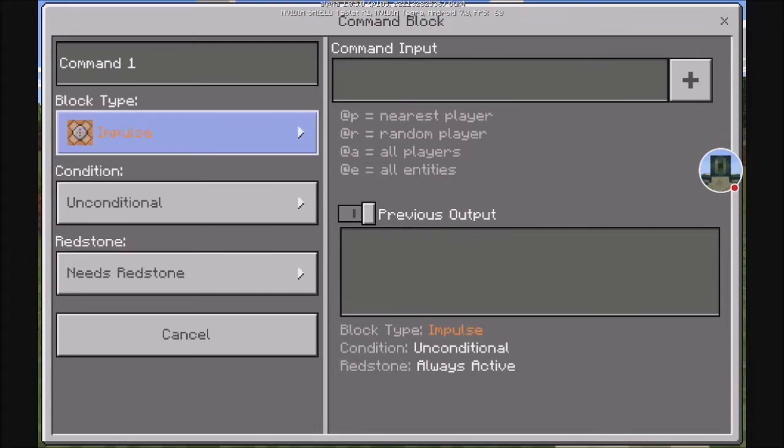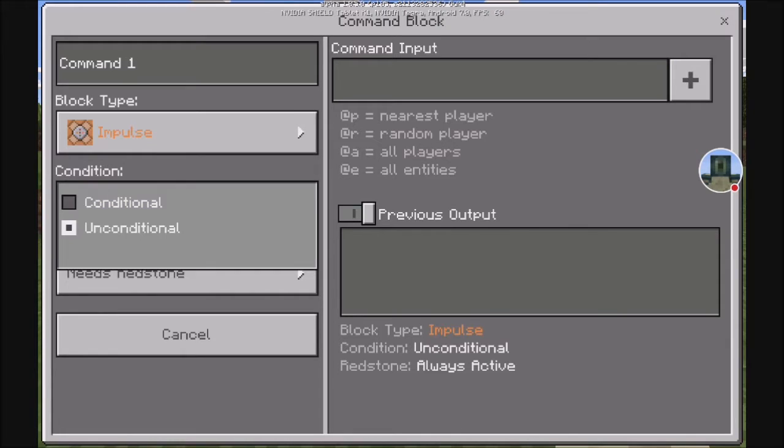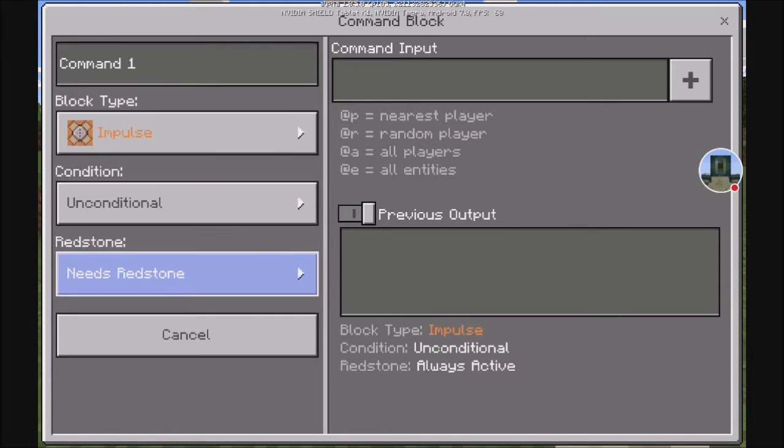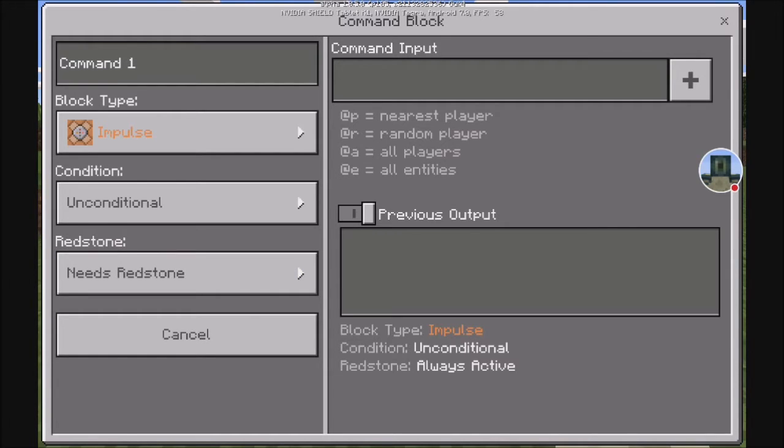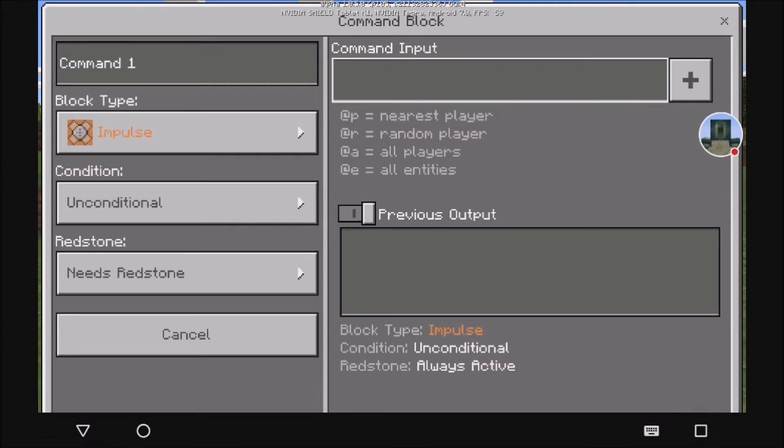So now if we close it, as you can see whenever we look at it, it says 'command one' — that's all that is. This chooses your block type, which there's three types, and we'll get more into those later. I honestly have no idea what conditional versus unconditional does. And redstone — this is really interesting. Always active means it's activated constantly, as if you have a redstone block in it at all times, and needs redstone lets you activate it with redstone. Down here you can toggle previous output, which tells you how your last command ended up. In the top right is the most important box: command input — this is where you actually type the command.